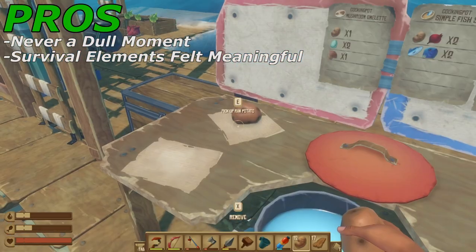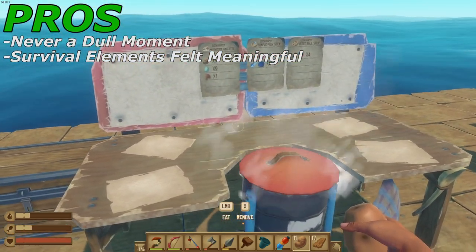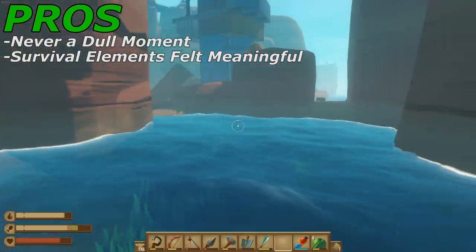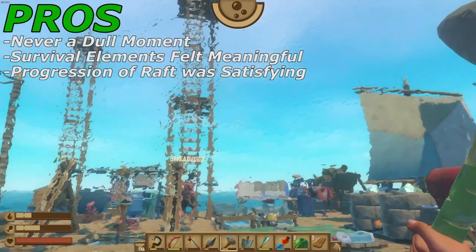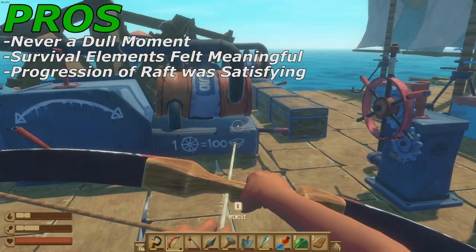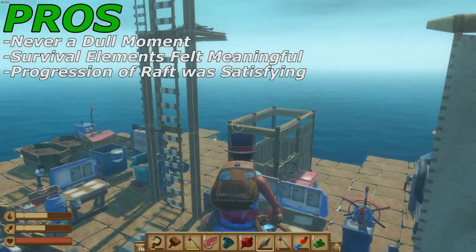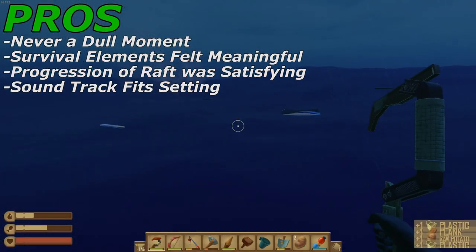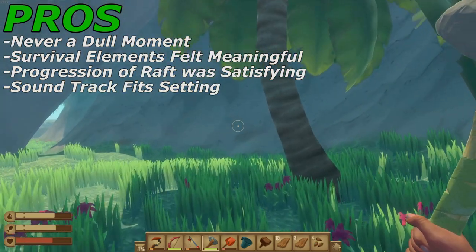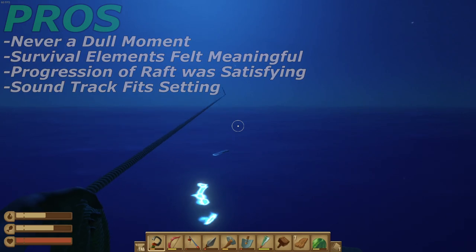Next up for the pros is that the survival elements of Raft always felt like they constantly needed to be addressed, giving the game a sense of actually being about your survival and simply staying alive. Hunger and thirst will be something you need to deal with all the way until you reach Utopia. Another pro is that the sense of progression on your raft felt satisfying and rewarding. Every time you added a new furnace, crop plot, engine, sails, or even a foundation, it always felt like you had accomplished something meaningful and impactful. Lastly, Raft's soundtrack is peaceful and really helps set the tone as you float across the vast ocean, always fitting the setting whether you were exploring a new island, fighting a boss, or simply drifting along in the open sea.